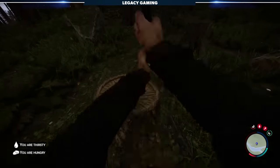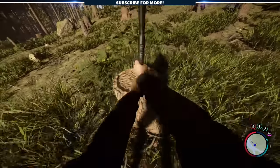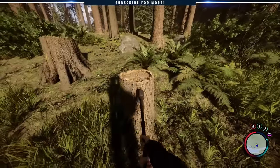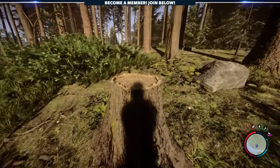Second, once you've chopped down trees, you can actually remove the stumps as well. At first, this completely eluded us, but after a little trial and error, we realized we didn't have to build around the stumps — we could simply remove them. By clicking or clicking and holding your mouse button, you'll wind up an overhead chop, and after a few swings, bust the log into pieces, allowing you to build in that space.